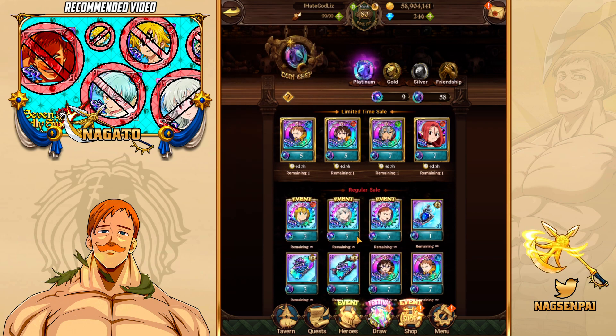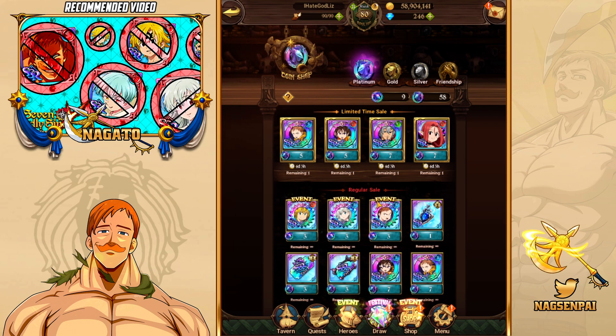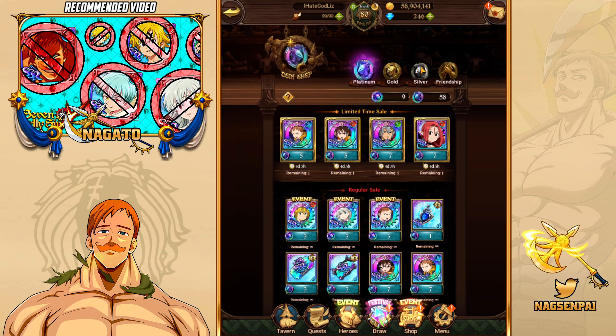That's why I pulled up the Global version instead of the Japanese version — because they had this tab right here and I wanted to explain it. The economy on festival coins is currently pretty poorly executed, in my opinion. But that's the coin shop currently on Global and JP — they are very much the same. These units go back and forth in the meta, and maybe in a month Blue Skinny King could be the best unit again. But currently, that would be my recommendation.